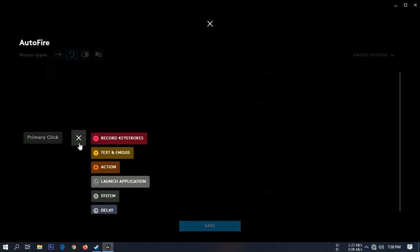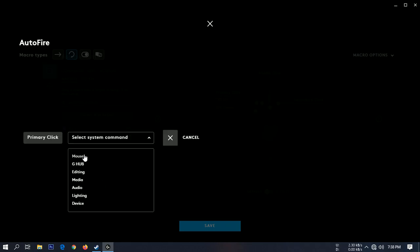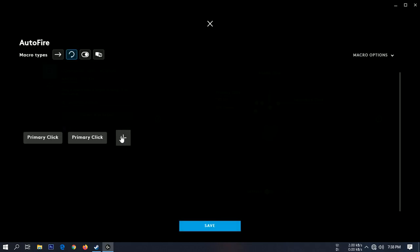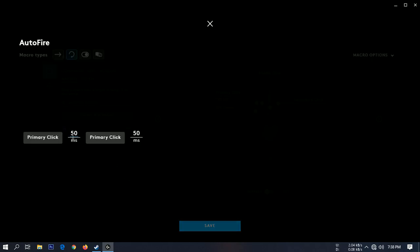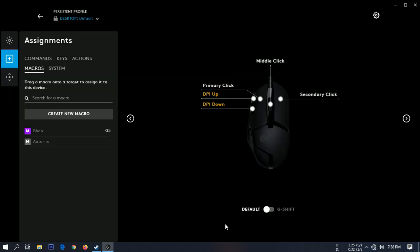We're going to do this again and then add delays in between. The delays are basically the time between each click the macro will make. I suggest keeping this around 100ms, but for the video I'll do 150ms just so you can notice how it works. The more you decrease it, the faster it shoots.